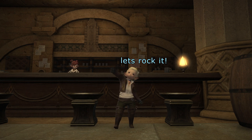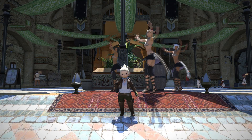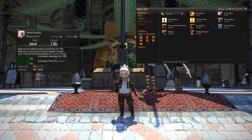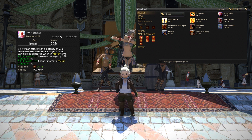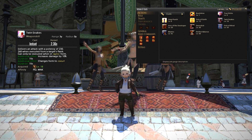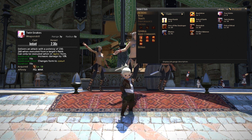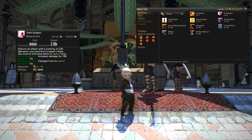Alright, let's get to it. Before we jump into unlocking Monk, we are going to have a quick look at the rest of the Pugilist skills. First up, at level 18, you will get access to Twin Snakes. That will deliver an attack with a potency of 230 and will be boosted to 260 when you execute it from the target's flank. This is your second skill available to use after Bootshine, so you have a bit of variation there.